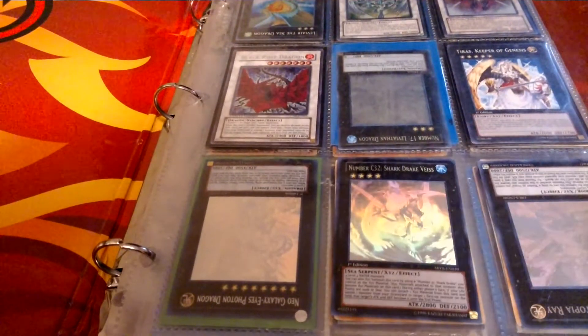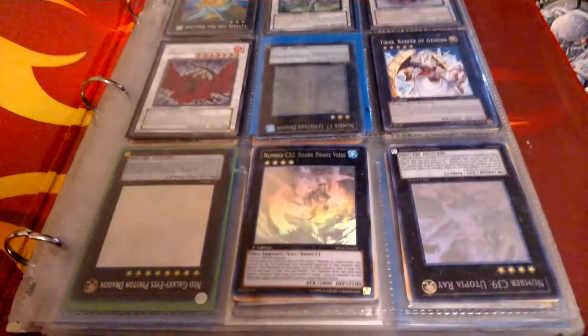Neo, Number C32, Utopia Ray, and Number 17.